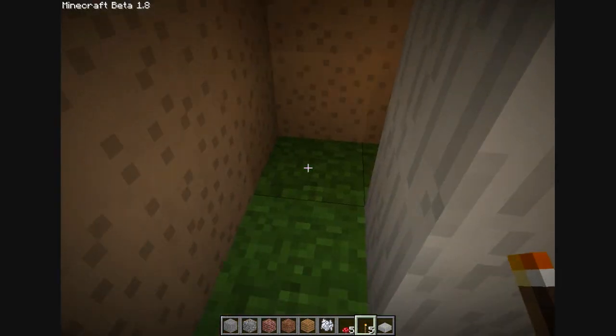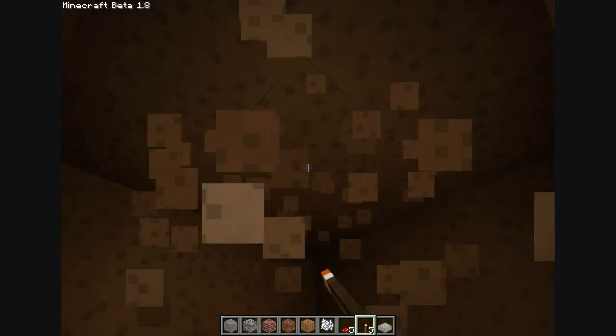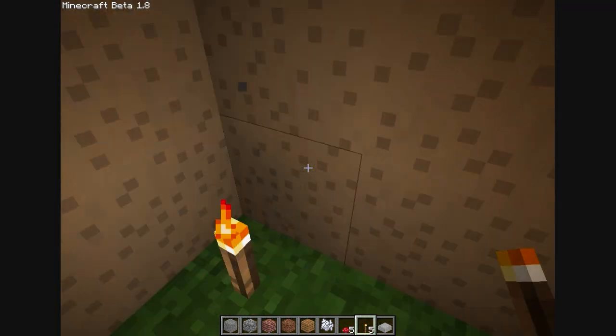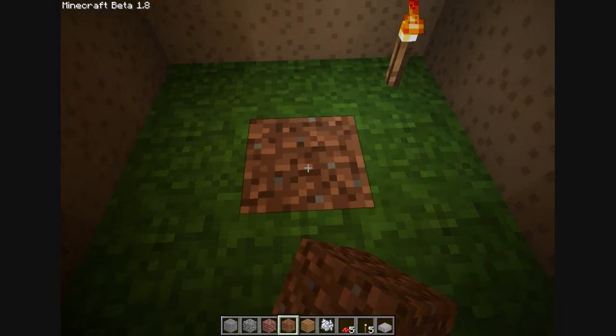Let's place a torch. Look at that — we are in our own edible shelter for the night. And it's two clicks as opposed to ten or so for the standard emergency shelter.